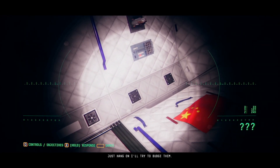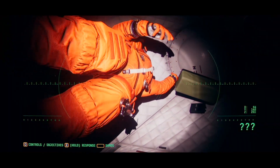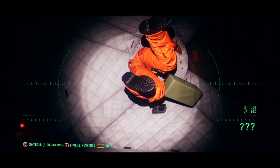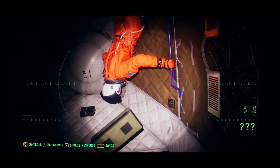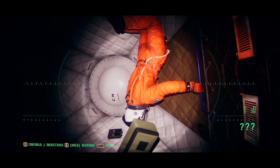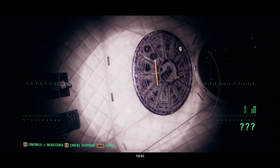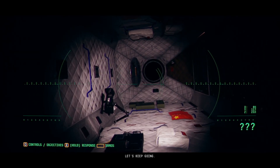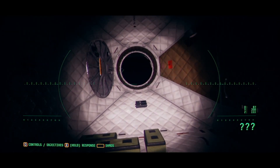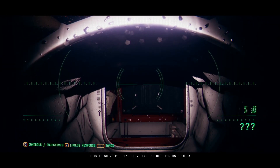Just hang on, I'll try to patch the hatches. There's a fuse box here. There we go — you can just do that? Why am I opening up hatches manually here when you can do it automatically? Just open them up yourself. This is so weird, it's identical. So much for us being a flagship.